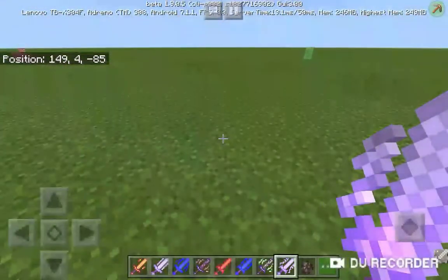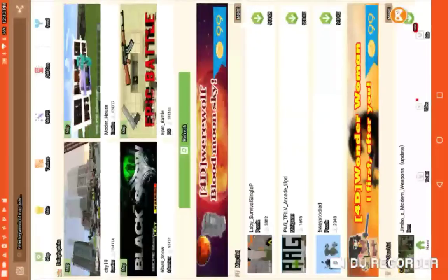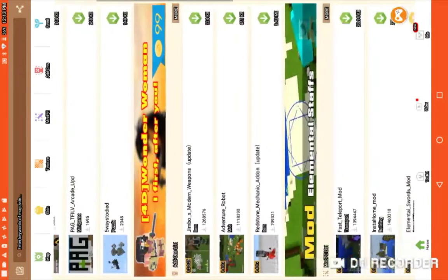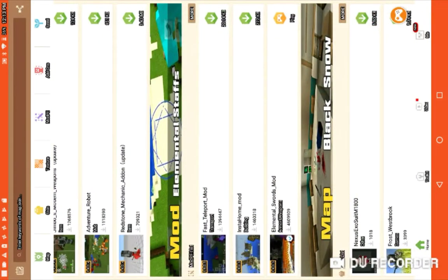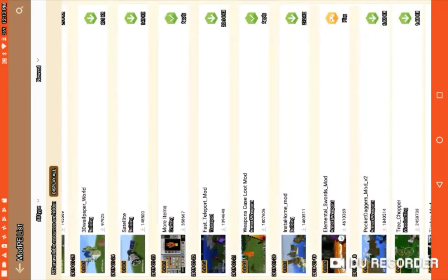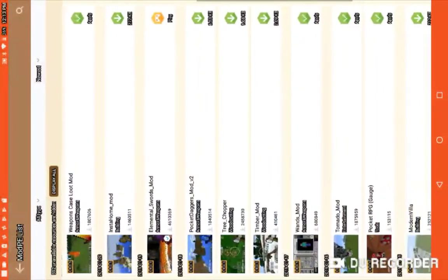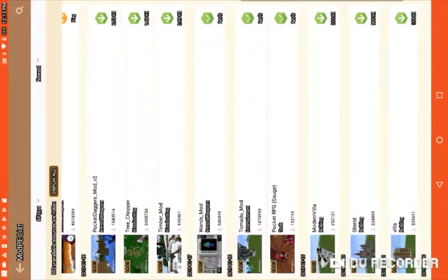So guys, I'm gonna show you how to install it. Alright, I'm back. As you can see, I'm on MCP Master. Go to more, go to more, and get some. Over here I got the Elemental Swords mod and Wands mod, Pocket RPG, I have that. Shield I don't have. There are a lot of cool mods, so I will literally install this.